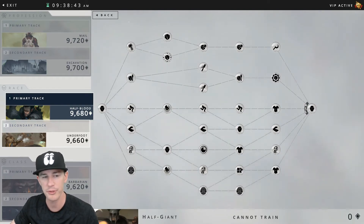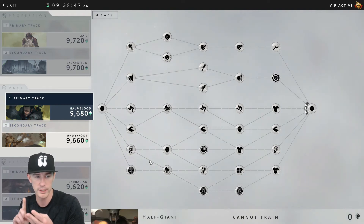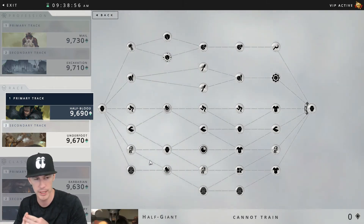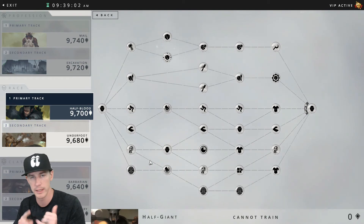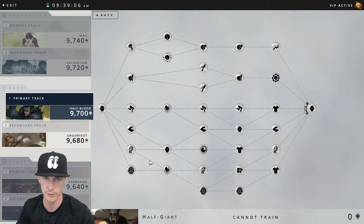Tier three stat benefits are 50 strength, which is pretty big, 20 dexterity, 20 intellect, 50 spirit, and 50 constitution. The total stats you're going to receive from the half giant tree from tier one to tier three are 105 strength, 75 dexterity, 65 intellect, 90 spirit, and 90 constitution. That sums up the racial skill tree for the half giant.